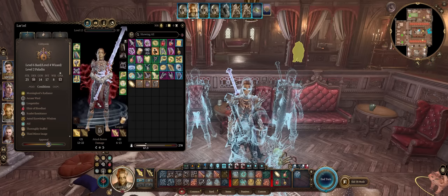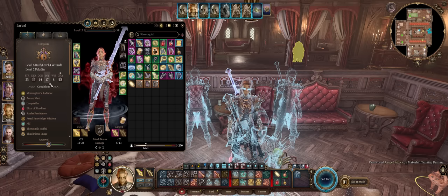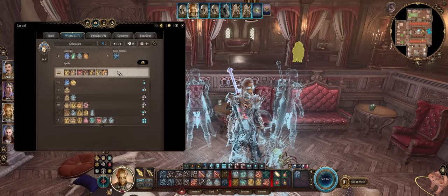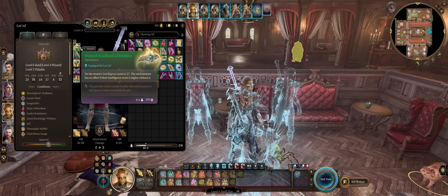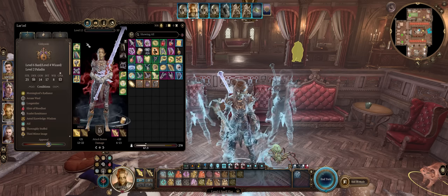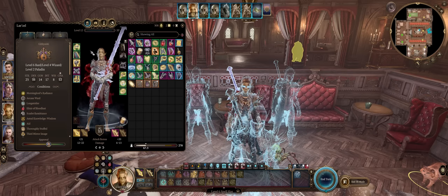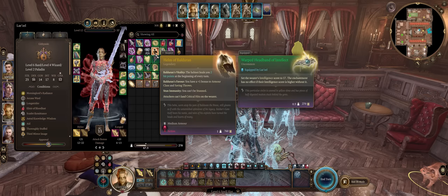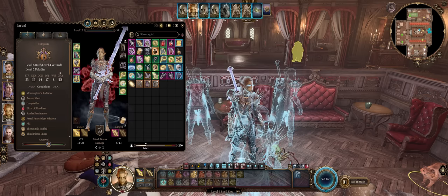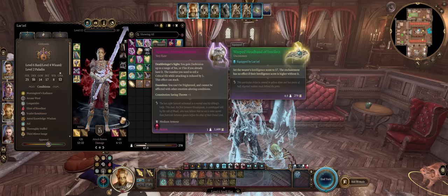Now let's cover gear for our Lae'zel Ultimate Gish Fighter Mage. For the helmet slot, ideally the Warped Headband of Intellect to set your Intelligence to 17 — with higher Intelligence you'll get to prepare far more Wizard spells. You can get this super early at Blighted Village in Act 1. Without it, you'd only have 3 prepare slots versus 7 with it — we did dump Intelligence specifically because of this headband. Other options include the Haste Helm for higher movement, the Helm of Balduran for regeneration and critical hit immunity, or Sarevok's Helm for higher critical range.